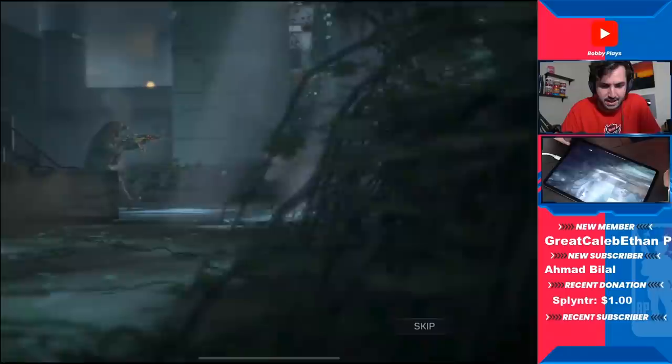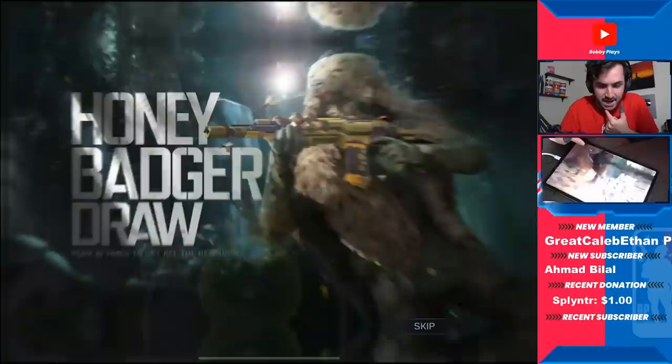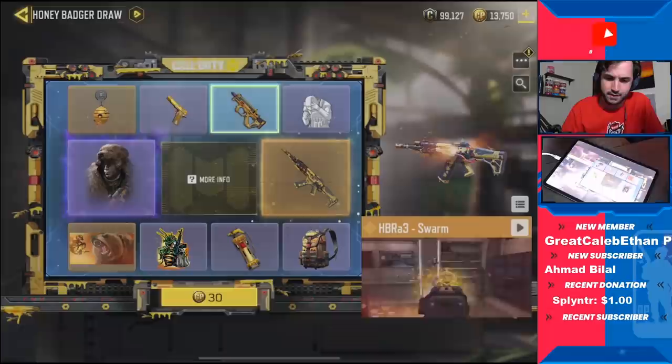The Honey Badger Attack, Epic Golem, and Legendary HBR Swarm — this might be a little loud but it's definitely a beautiful skin. Pretty hyped to be getting this one, especially given we haven't really gotten many great HBR skins. The iron sight on it looks insane — that's actually awesome. We got 13,000 CP so we should be pretty much good to go, and we're going to go ahead and start spinning.